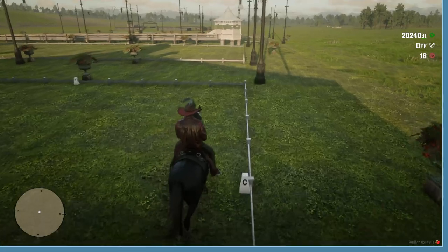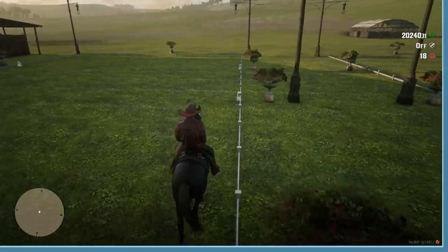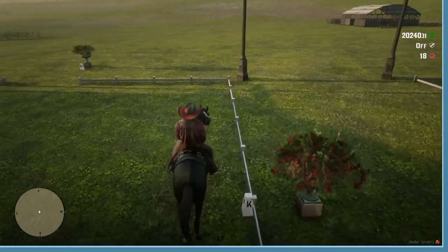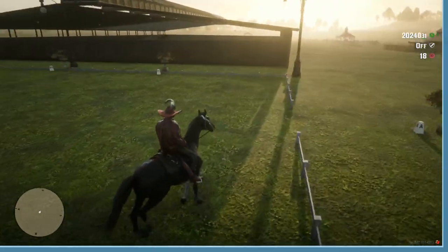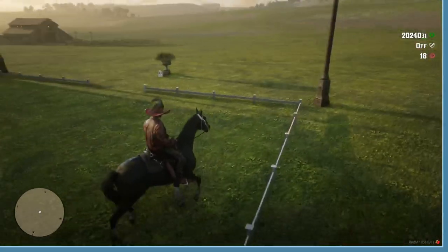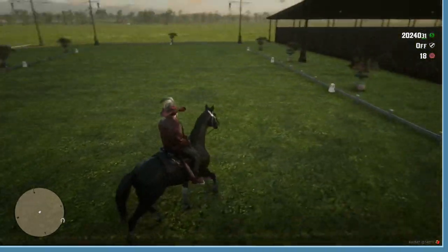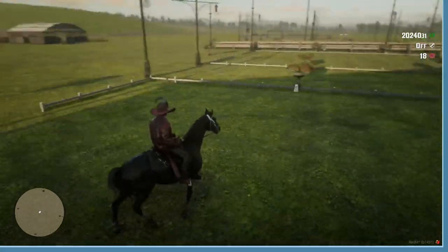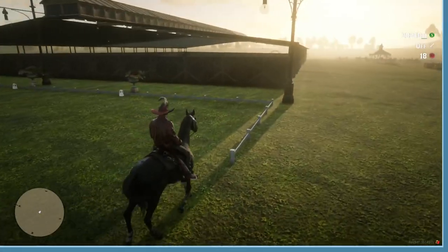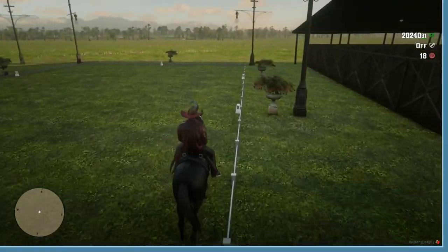Some other tips I can give you in terms of working out your circle sizes. This arena is a 20 by 40. Say for example I only wanted to do a 10 meter circle between K and A — I'm basically using this bottom corner. If doing it at B, I'm using the center line as my marker.